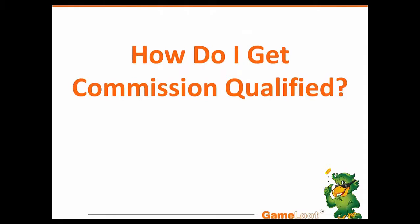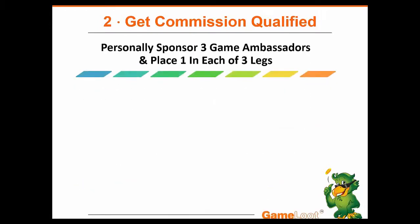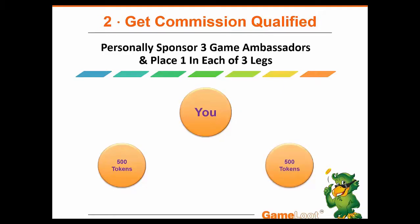Once you are a game ambassador, you take some very simple steps to get commission qualified: personally sponsor three game ambassadors and place one in each of three legs. Here's how that works — this is you. You've become a game ambassador, purchased the 500 token pack, subscribed to the marketing arcade. You sponsor your first game ambassador and we give you an additional 500 tokens — a $100 value. You get your second person, put them in your second leg, and we give you another 500 tokens — another $100 value. Your third person makes you compensation plan qualified.